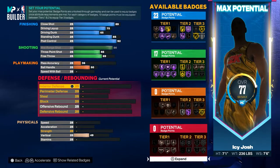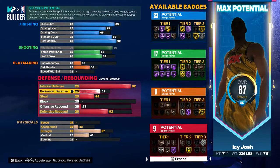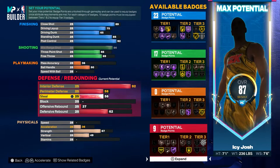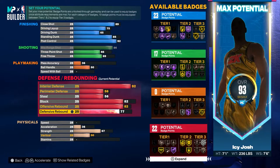Now for the best part of the build — the defense — you want to go ahead and put the interior defense all the way up to a 92. Then for the perimeter defense and steal you want to put both of them to 56. For the block and the offensive rebound you want to put both of them to 82, and then for the defensive rebound you want to go ahead and put that to an 83.